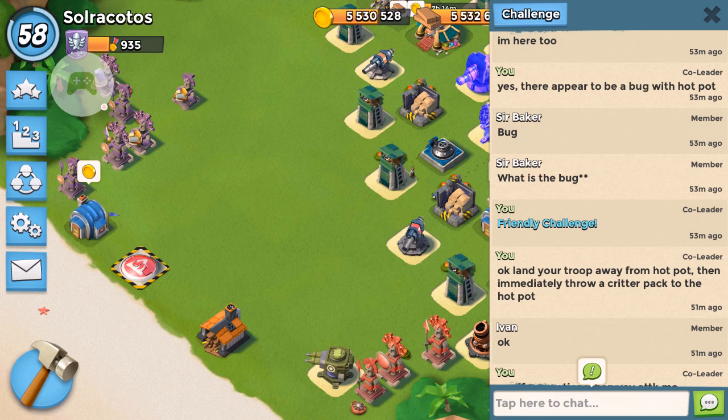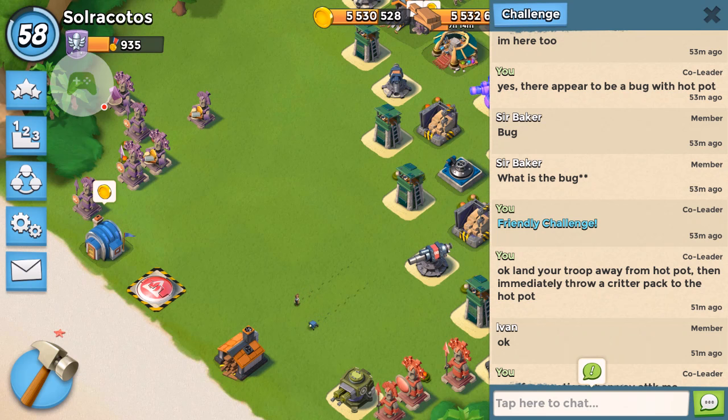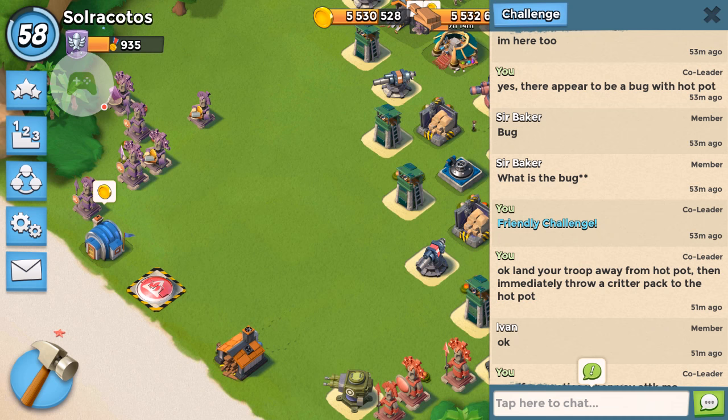One more thing: this would happen even if the hotpot is on the edge of the map. If the hotpot is anywhere in the base and you throw a critter pack and for some reason that critter pack lands close to the hotpot and it's firing when you land, the same thing is going to happen. For example, in operation bases, if you throw a critter pack and it gets grabbed by a grappler, and that grappler brings the critter next to a hotpot, you're going to have the same effect. Your troops are not going to go where they intend to go, and that on operations can be disastrous.